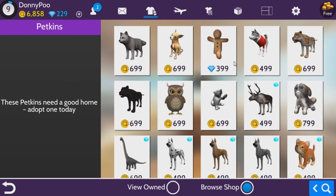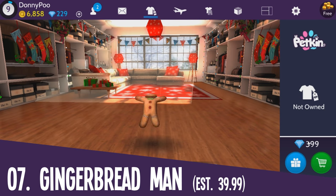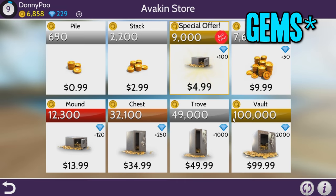Next is the most expensive Pepkin, and that's a gingerbread man. Pretty much you have to spend $50 in order to buy this gingerbread man, which is 399 diamonds. The most expensive items will obviously be in diamonds — you have to spend money to get diamonds in this game.